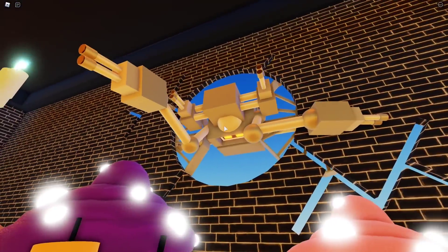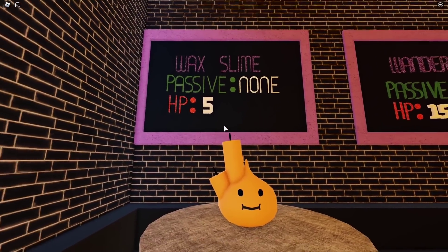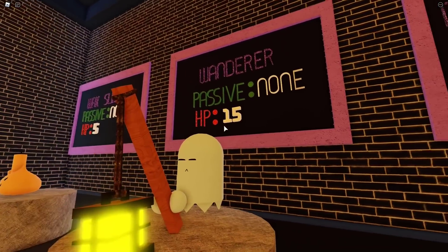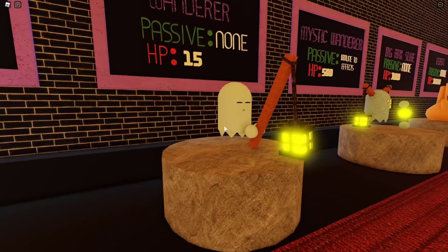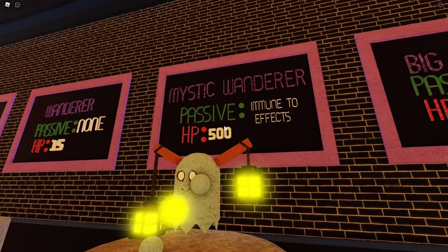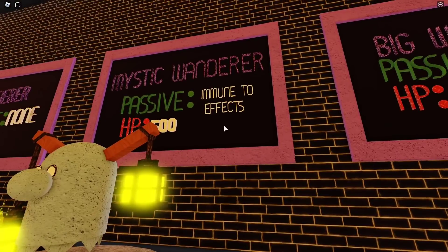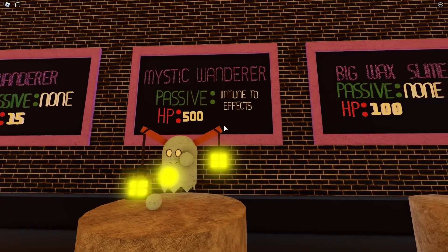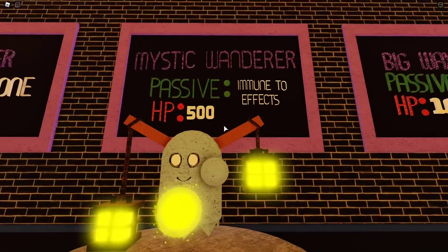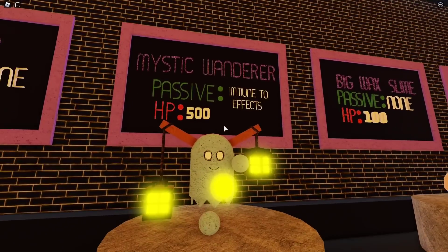Look at the candle slime! So we've got Wax Slime — passive, non-hidden, 5 HP. Then we've got the Wanderer — passive, non-hidden, 15 HP. Wait, if he has no passive does that mean you can target him without hidden detection? Then there's the Mystic Wanderer — upgrade from the Wanderer, passive immune to effects: poison, sparkles, fire. His HP is 500 — seems a little OP.